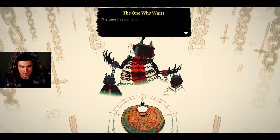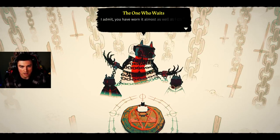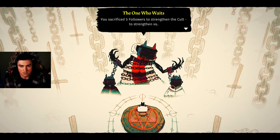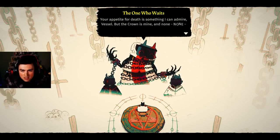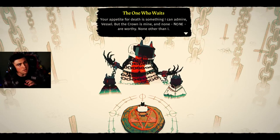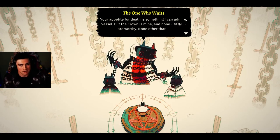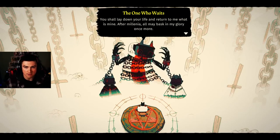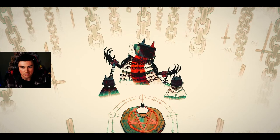He's the only one that's a cat, by the way. 'Calamar was weak. The vision was too small to contain the multitudes of such as I. The time has come to free me — you shall have true honor returning the red crown to its true bearer. You've sacrificed five followers to strengthen the cult — your appetite for death is something I can admire, vessel, but the crown is mine.' I've only sacrificed five people! I wonder if something different happens if you go through the whole game without sacrificing anybody.